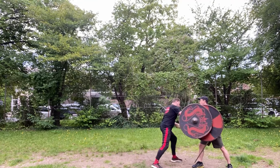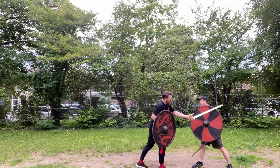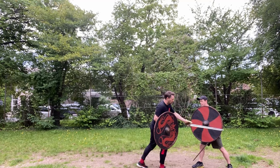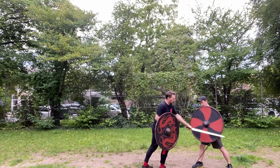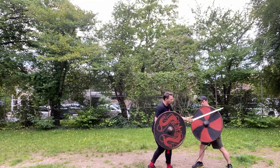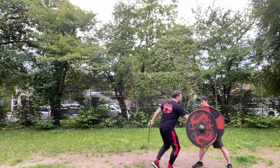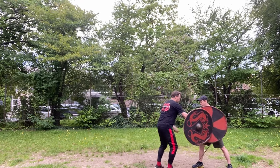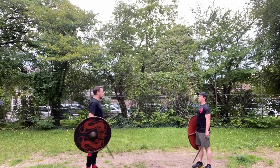I follow the rim of his shield down. I'm actually, in a way, controlling his shield all the way. And then as my sword leaves his shield, my shield takes over and holds his shield here, and then I can hit him on the other side. That's one version.